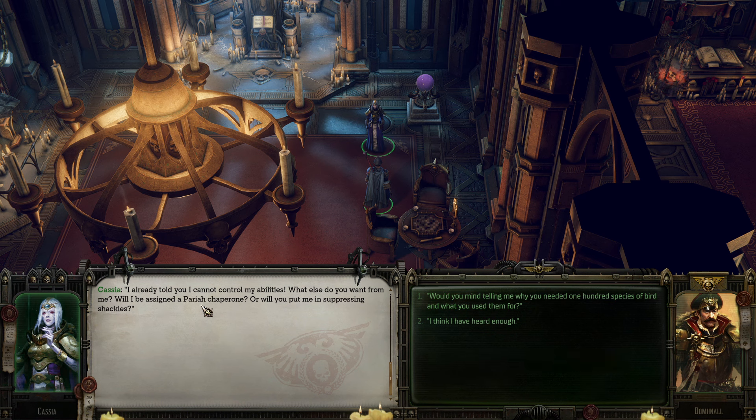The pariah chaperone she's referring to is a blank. Blanks are humans that have no presence in the warp, and their presence can also suppress psyker powers around them. They're called a pariah chaperone because it's the pariah gene that gives them the blank effect.